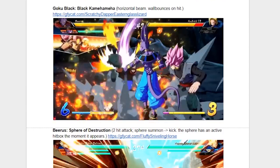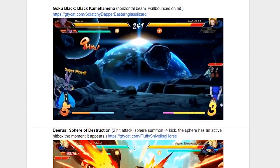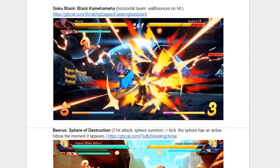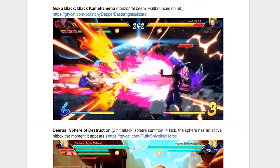Now we're back to the classic beam assist with Goku Black and his Black Kamehameha. Another horizontal beam which wall bounces on hit. And if you notice, it does hit more than once, which could be interesting. But other than that, right now all we know is that it's another basic beam assist.